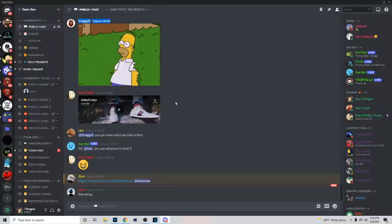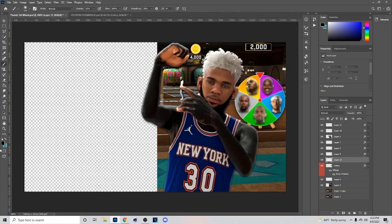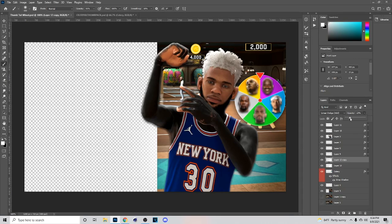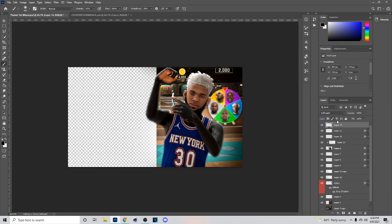Next I open the Camera Raw filter for my MyPlayer and adjust the whites, blacks, and other settings. If you need to figure out how to do that better, go look at my Camera Raw tutorial where I also use Topaz Lab and Magic Bullet.